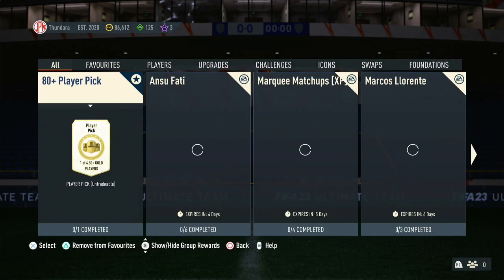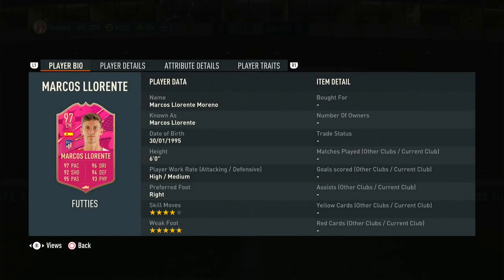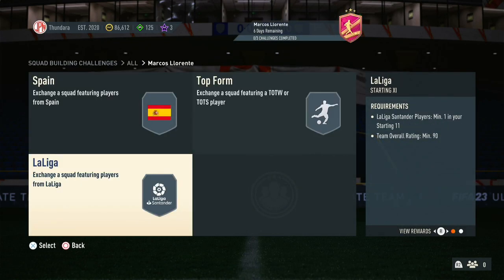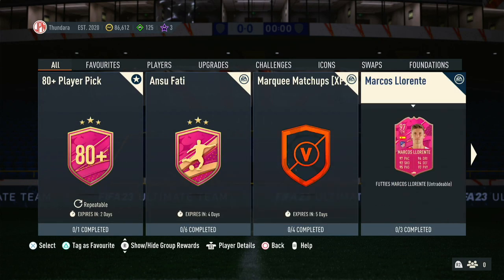Marcos Llorente - wow, 97 pace, 96 dribbling. One of the best midfielders. If you put him next to Lamar, who I've got already - I actually managed to finish the Foodies Cup. He's going to be really good, good link. Incredible card. Three squads: an 87, an 88, and a 90. Pretty expensive, pretty spendy, but it is a pretty good card, not going to lie.